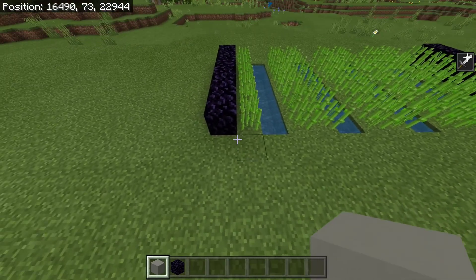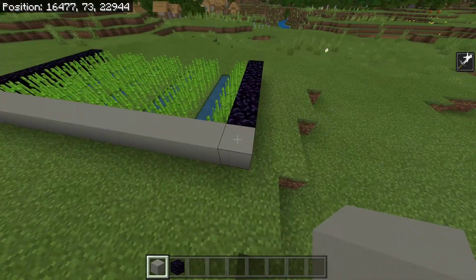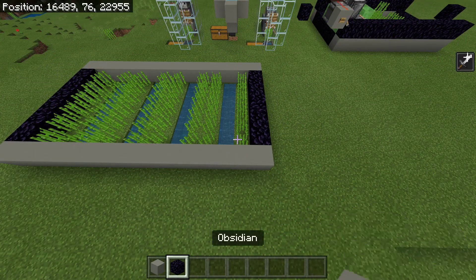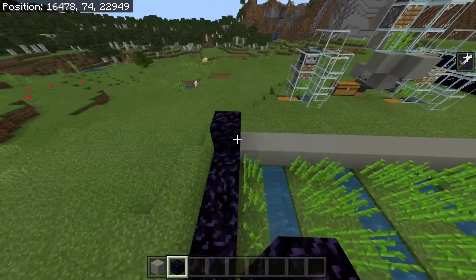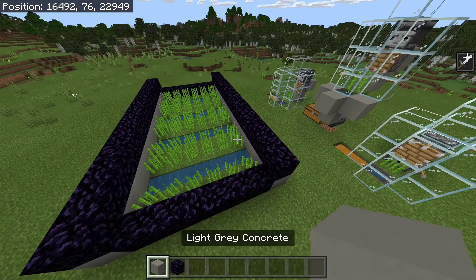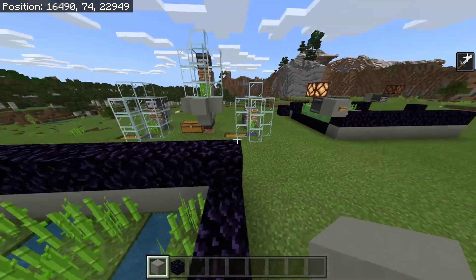Now along the entire edge of this farm, we're going to place some solid blocks on both sides — make sure to do this on both sides. Then put some obsidian on top of the blocks you just placed. Then, although this isn't necessary, I'd recommend just putting some solid blocks on top. This will make sure you lose less sugarcane outside of the farm.